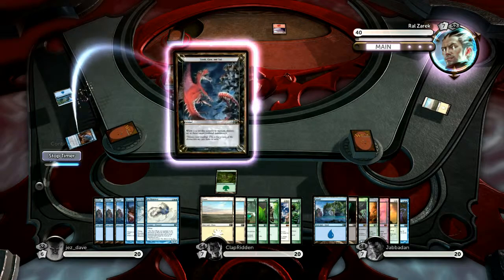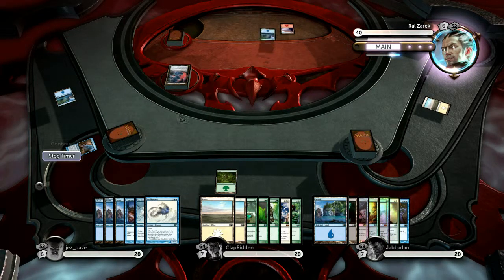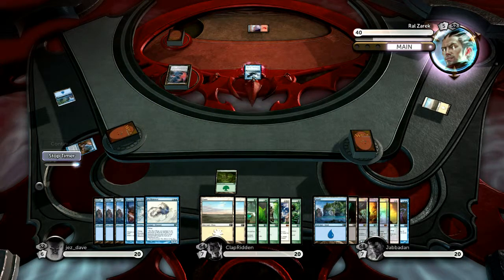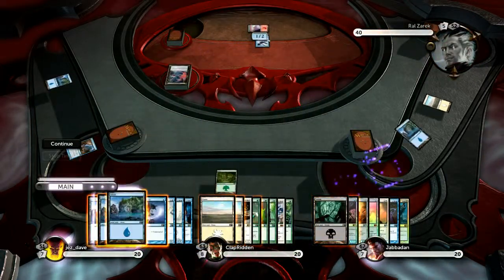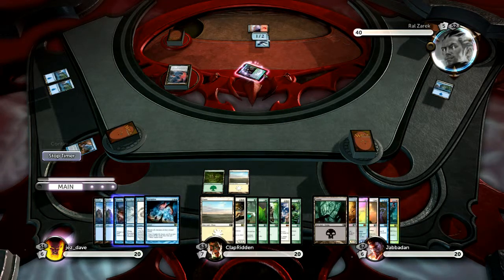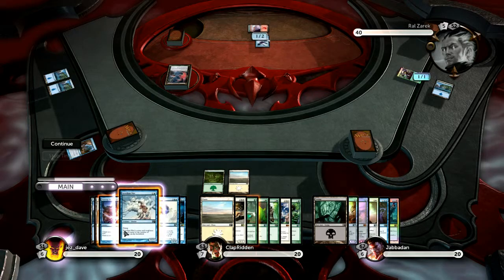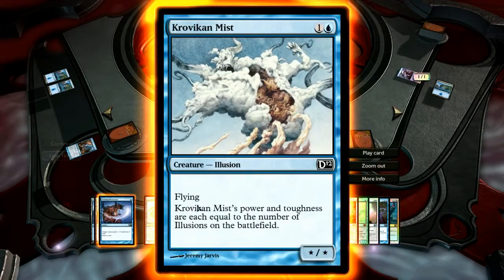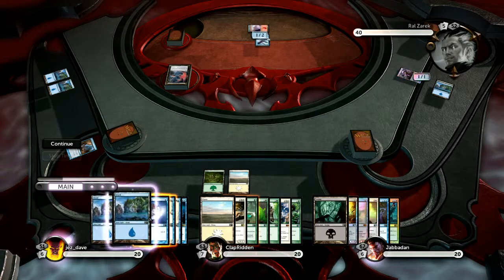I've got a pretty nice enchant I can cast, but unfortunately... it could have been worse. It's got a 1-2 flyer. My Steel Overseer powers up any other artifacts I have and I should not be able to summon one. Oh wait, I'll be able to summon something — if I can select it. Oh god, it's being a bit funky. There we go.